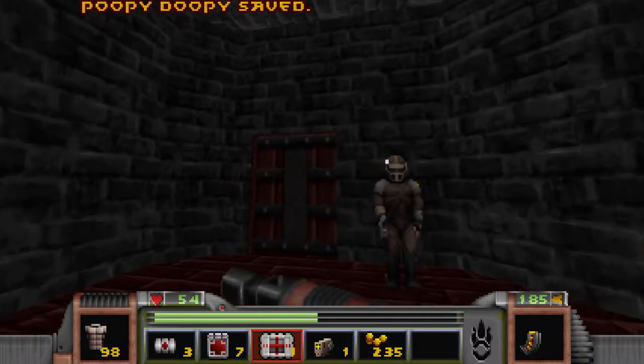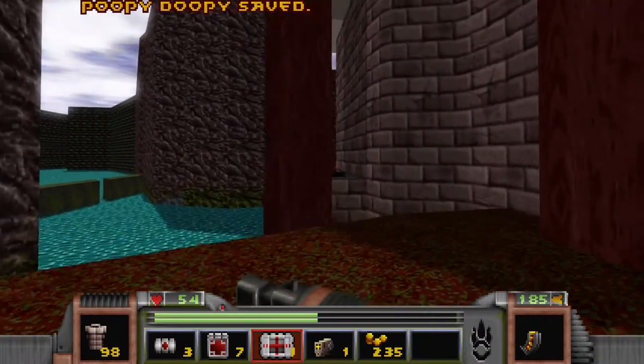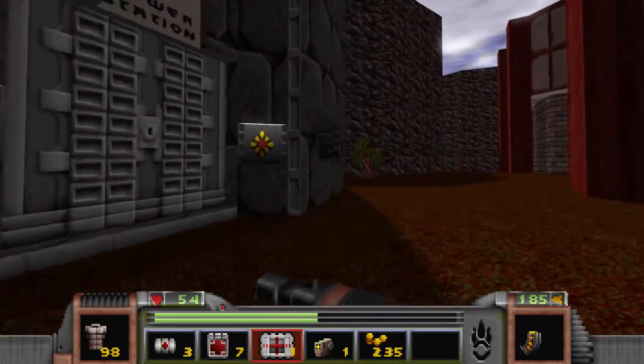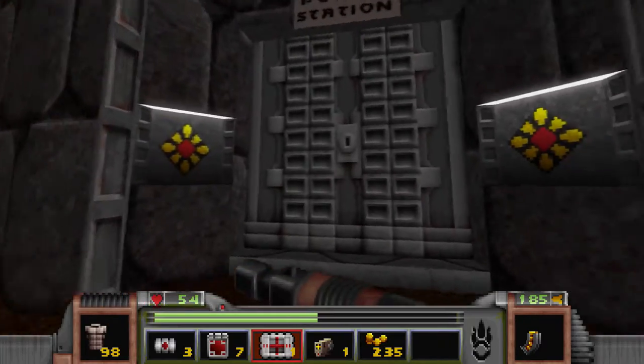Now you may notice that there's no crosshair, and again in proper Doom fashion, you just kind of aim down the center of the screen and hope for the best. In this game, accuracy sucks - like, it really sucks. So anyway, this is the power station. We're not going to the power station - we are going to the prison.